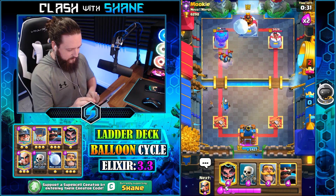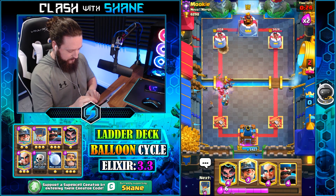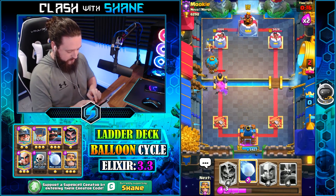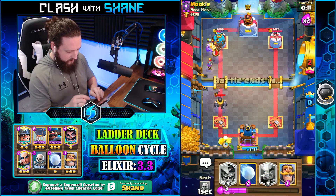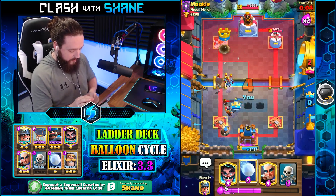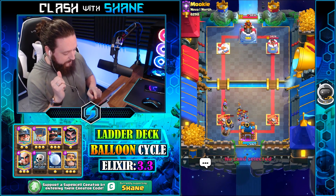Go balloon, one shot please — he snowballs it, lame. I need to get this mega knight down here. That tower's dead, we got one tower down. We should get the other tower down here, we should be fine. Just give me one more minute Clash Royale, I need one more minute to win. Yikes, that was rough — Mookie, you're absurd buddy.